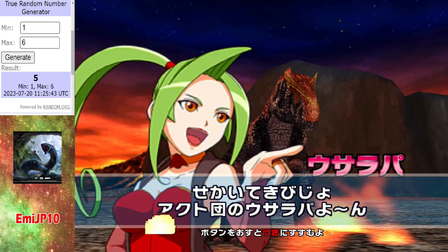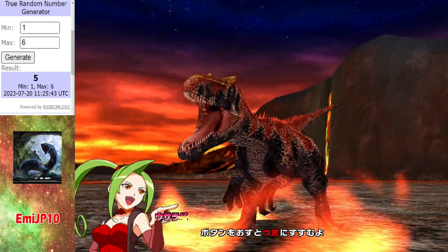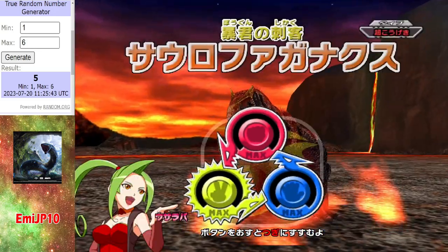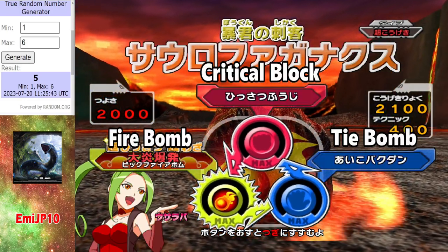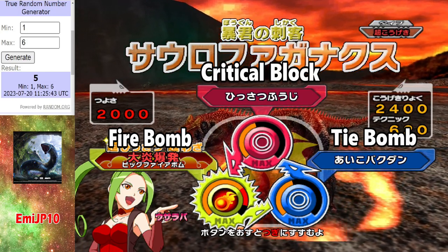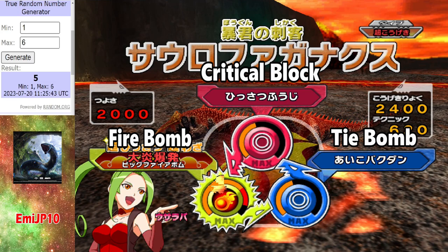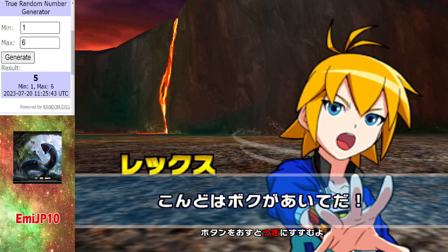Representing MEJP10 for this second trial, we have the Sorrowfagonax. The Sorrowfagonax will have type advantage over the Lillian Sternus — it's got some tie moves, crit block, and tie bomb action. So yeah, could do well in this trial, MEJP10.